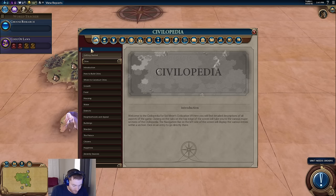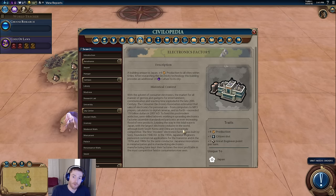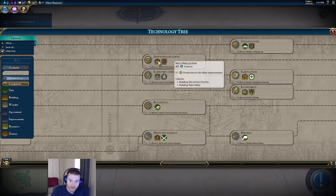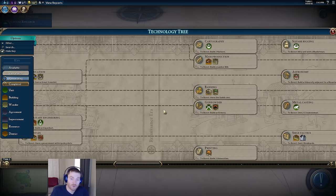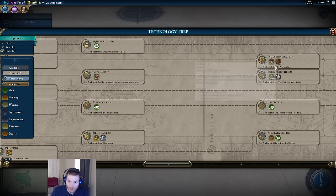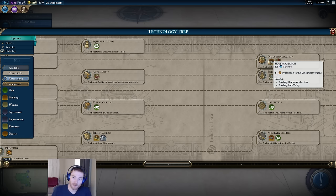Let's talk about the electronics factory — Japan's replacement for the factory. Standard factories provide three production to all cities within six tiles. The Japanese electronics factory provides four production to all cities within six tiles. That's okay — it's an increase on a building you'd want anyway, and production is probably the most important resource in the game right now. After researching electricity, it also provides an additional four culture to its city. It's a solid building replacement, but it's pretty late in the game — factories show up in the industrial era, and as I keep saying, the earlier you get your bonuses, the more impactful they are. So it's decent, but a little too late to be all that impactful.